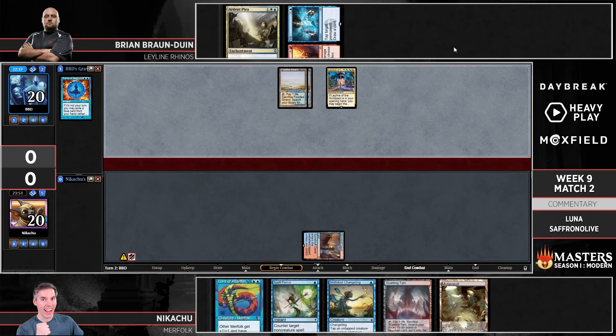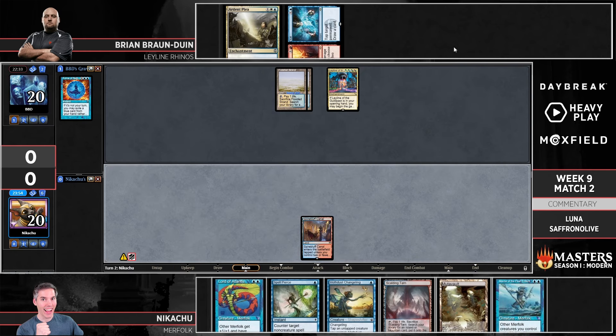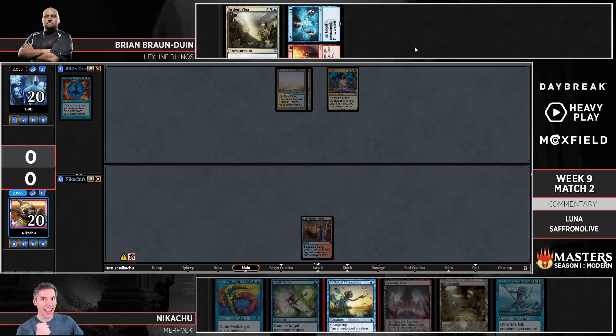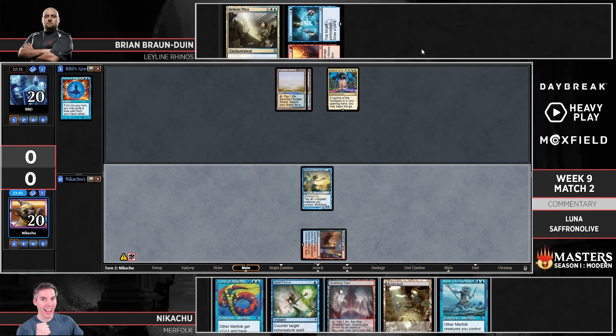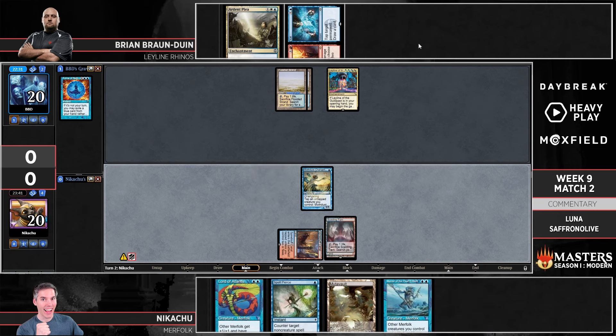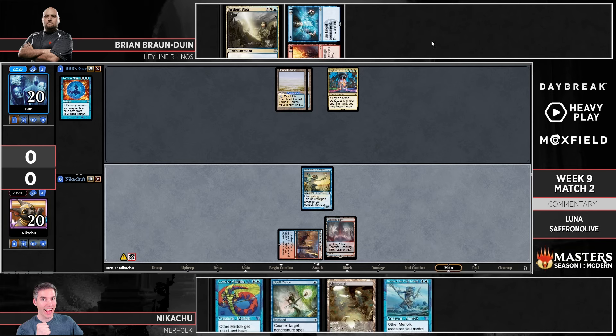The mighty Whizzy of Fire/Ice — which is actually pretty good against Merfolk off the top, not the worst draw for BBD. Wow, he didn't upkeep it — I wonder if he just wants to use the removal aspect. I'm guessing he's thinking he's going to try to snipe a lord maybe, rather than cycling — although cycling is tempting because you have the Ardent Plea cascading to Rhinos if you hit a land. We see Moth Dust — looks like both players are taking a slower approach this game.